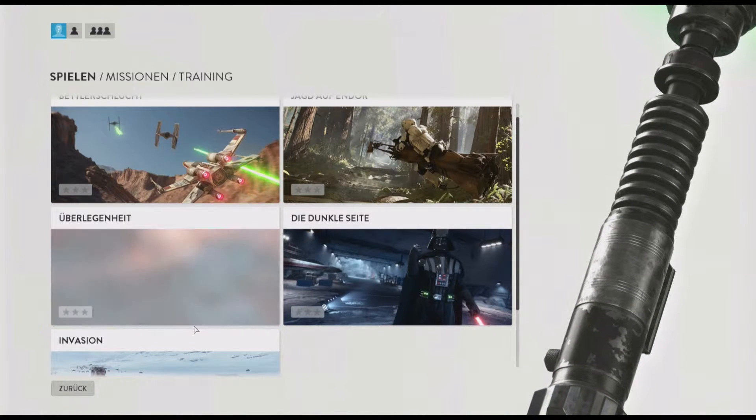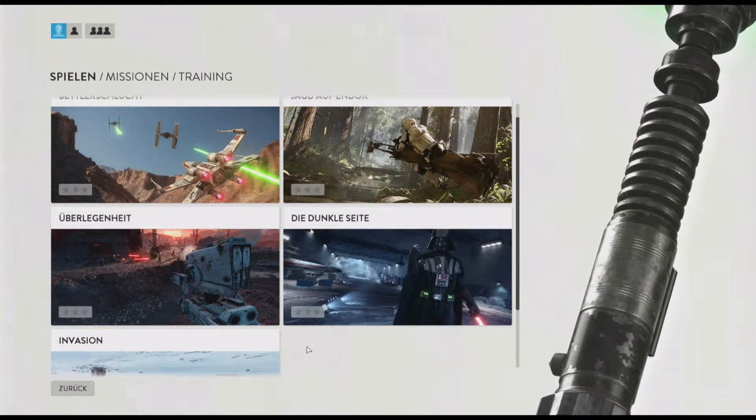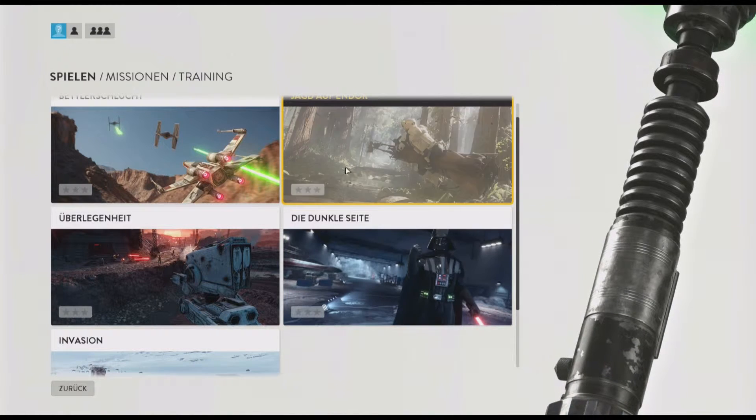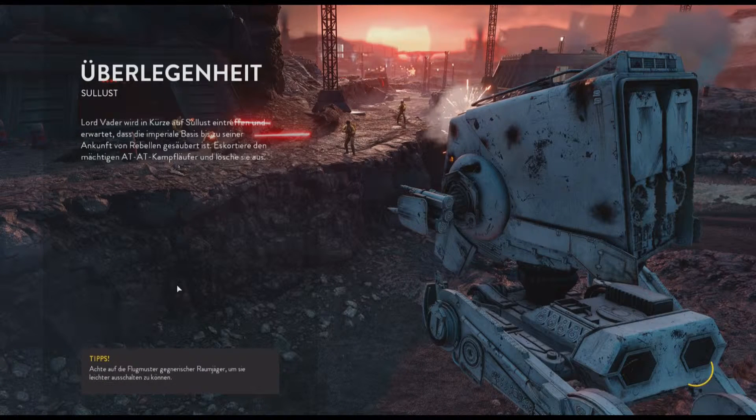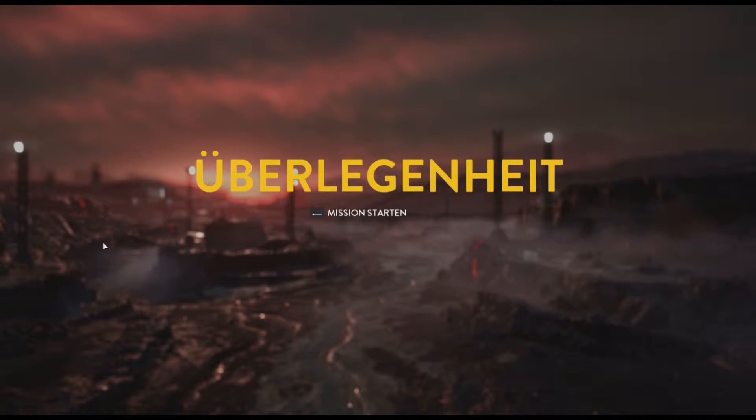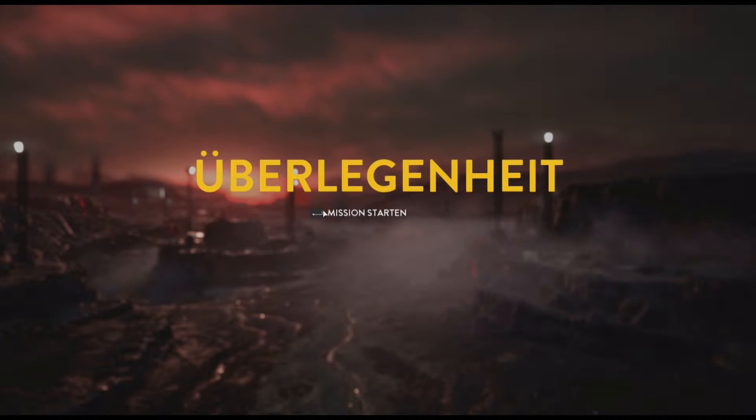Ich habe das nochmal ein bisschen zurechtgeschoben. Ich würde sagen, da das gerade abgestürzt ist, fange ich jetzt mal damit an. Ich hoffe, das stürzt nicht ab. Ich werde hier auch die Story-Sachen laufen lassen, weil das einfach geil programmiert ist, wie man hier auch schon sieht. Diesen verschwommenen Hintergrund, wo dann die Mission steht — Mission starten entweder mit Mausklick oder mit Enter. Ich drücke jetzt mal Enter.